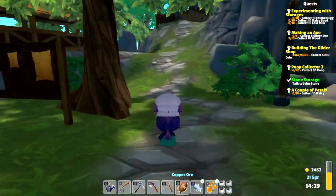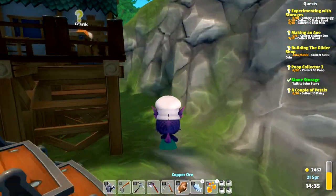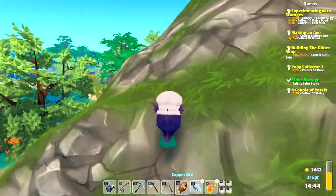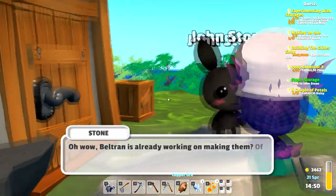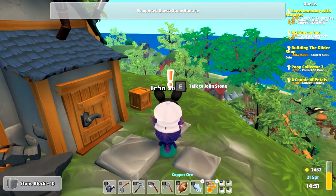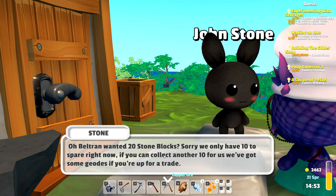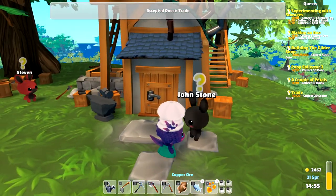Let's see if Frank has anything for us, then we need to go talk to Johnstone of course. Nothing here. Beltran is already working on making them — of course we can spare some stone blocks, here you go. We got 10 stone blocks, nice. But Beltran wanted 20 stone blocks — sorry, we only have 10 to spare right now. If you can collect another 10 for us, we've got some geodes if you're up for a trade. Yes, I would like some geodes — so we're going to have to make stone blocks.